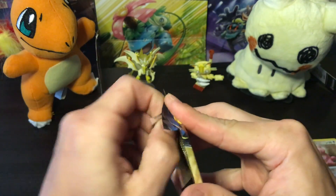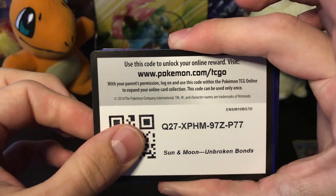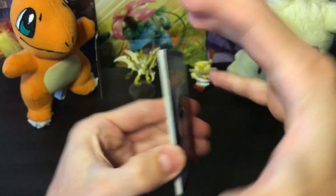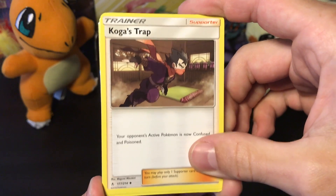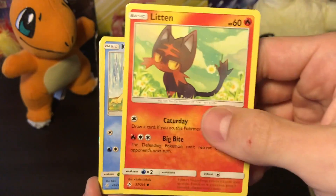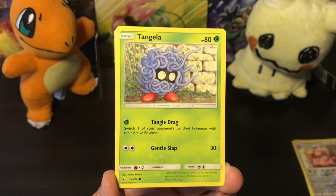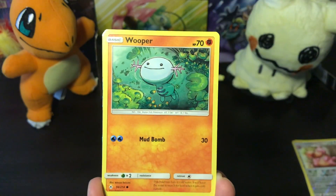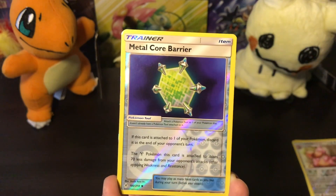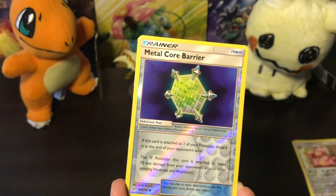Second pack in our opening — thank you all for watching. I really enjoy making Pokémon card opening videos; I've been wanting to do this for a while and just started a couple months ago. Here is a Koga's Trap, a very good supporter card. We have a Power Plant, a Charjabug, a Litten — and look at the Litten! Caturday is actually a really good ability; you draw a card but your Pokémon goes to sleep, though every turn you flip a coin to wake up. There's Tangela with the red shoes, Oddish doing a hacky sack, a Wooper, a Metal Core Barrier.